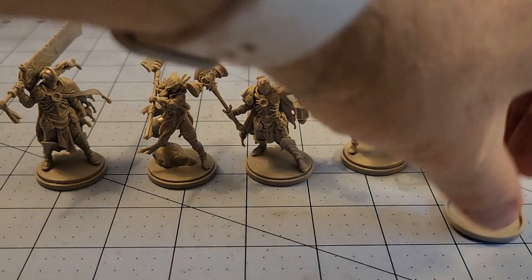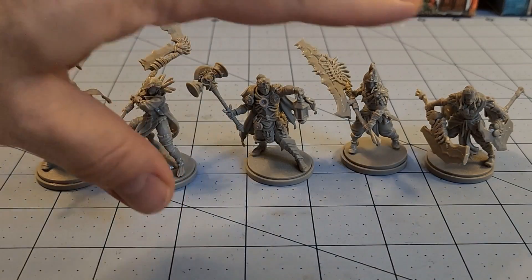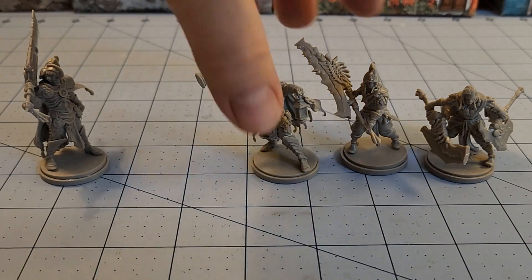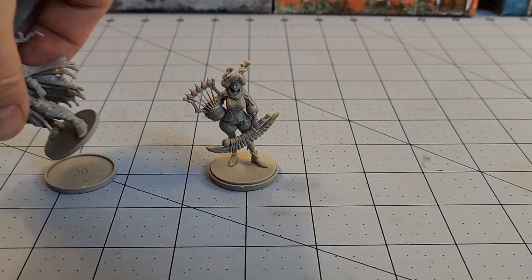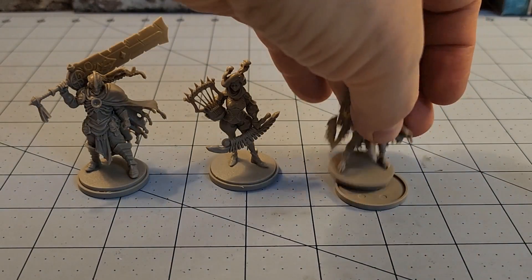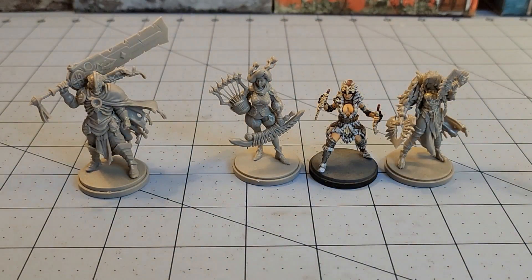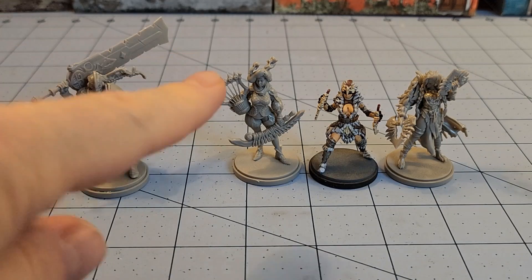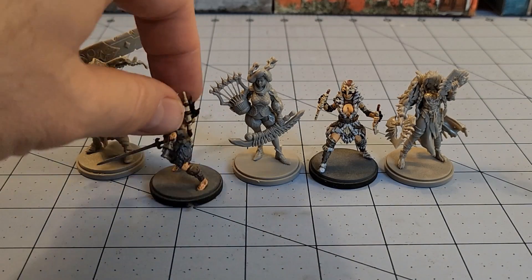Everybody kind of stands out and looks very unique compared to each other. I think there's a lot of dynamicism here and I really like what we have to work with. It even gets me more excited for what we've seen from Gen Con and all of the Wave 4 stuff that's coming since the plastics are all done. I know some people have been curious how large these are in comparison to some of the previous kits, so grabbing some of the models that are at least standing the most upright — one from each kit.